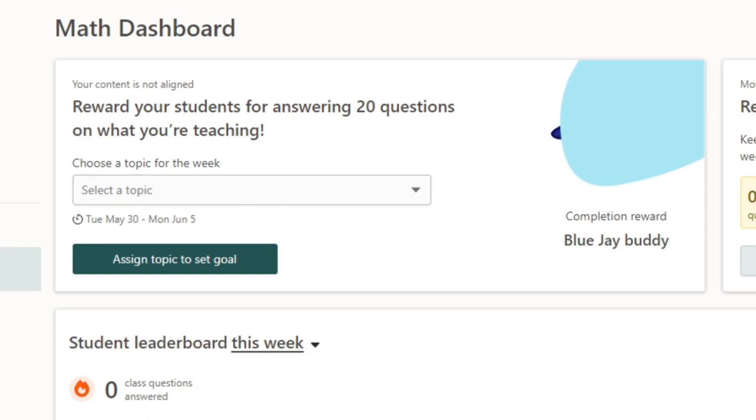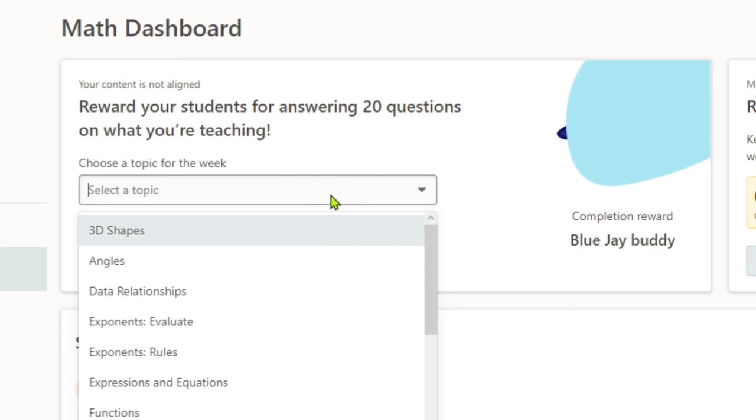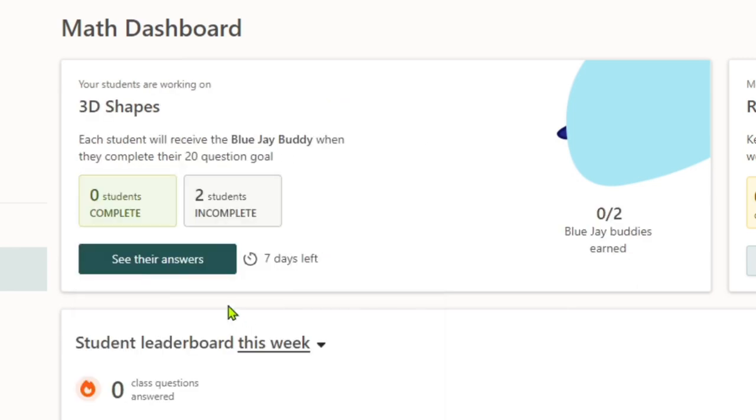If you have multiple classes, make sure it's a class your student or you are in. Once you've chosen your class, just set a topic — let's give them 3D shapes — and assign it. In the teacher's dashboard you can actually see their answers and stuff, but that's not what we're here for. It seems like to earn the blue jay you actually need to answer 20 questions.